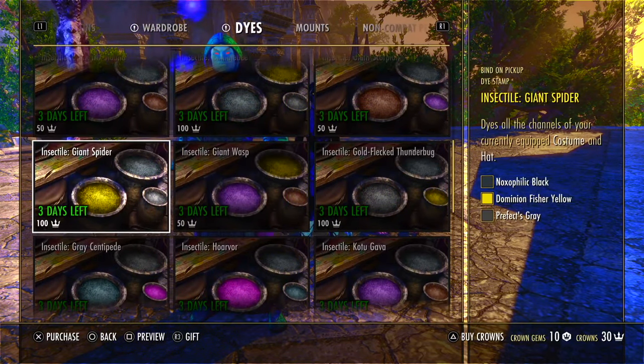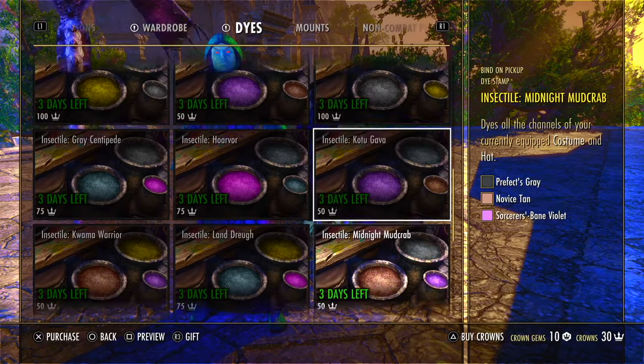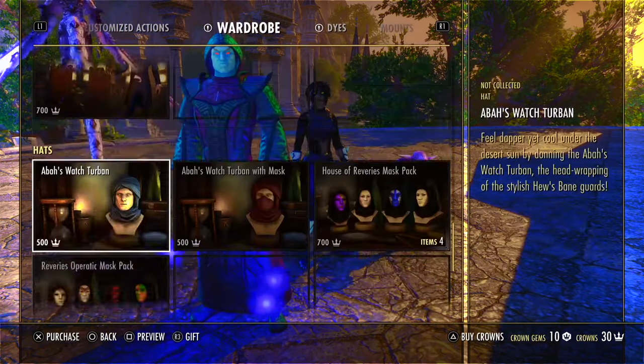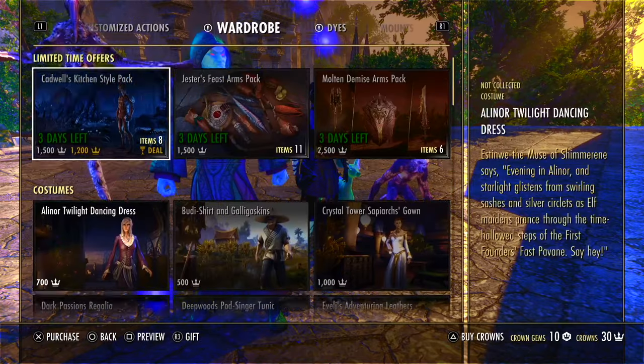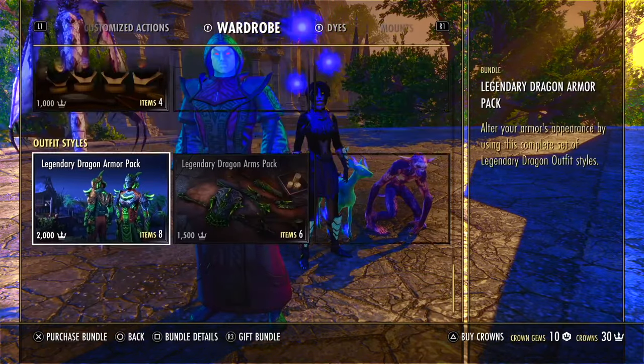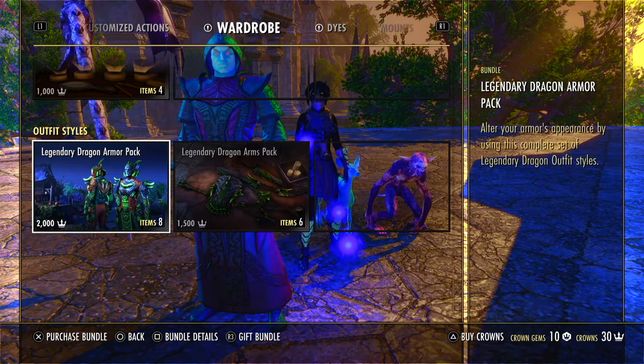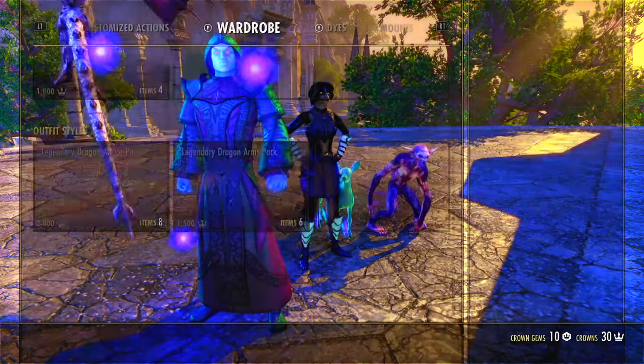Like, for instance, dye stamps. No self-respecting person buys this. Some of the wardrobes, like the mask packs — they're still selling this for the same price they have been. It's years old now. It's ugly as sin. It's not worth that at all, not in the slightest.